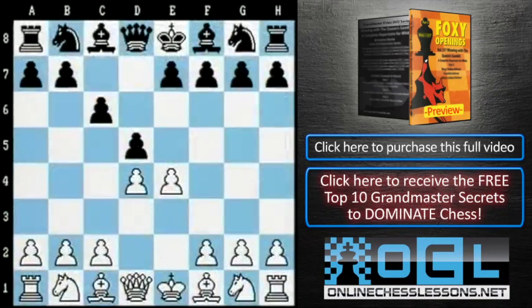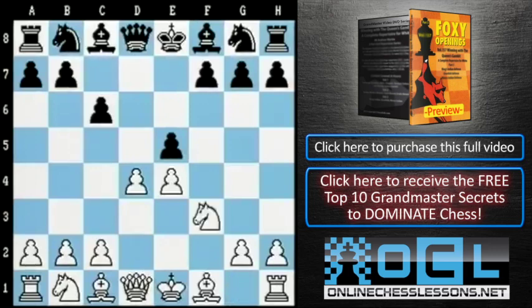Summing up, I think the attempt by Black to exploit the move f3 with dxe4, fxe4, e5 rebounds on him because of the weakness of the f7 square. After knight f3, Black's best shot is to play the bishop out to e6 in order to stop White's bishop coming to c4. But we've seen that this too doesn't manage to equalize for Black.